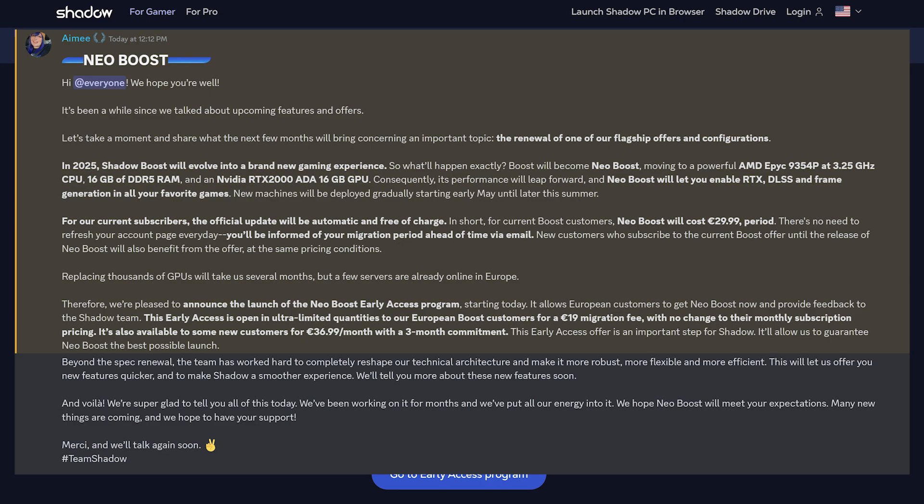New machines will be deployed gradually starting early May until later this summer. For our current subscribers, the official update will be automatic and free of charge. For current Boost customers, Neo Boost will cost €29.99 — period. There's no need to refresh your account page every day. You'll be informed of your migration period ahead of time via email. New customers who subscribe to the current Boost offer until the release of Neo Boost will also benefit from the offer at the same pricing conditions.